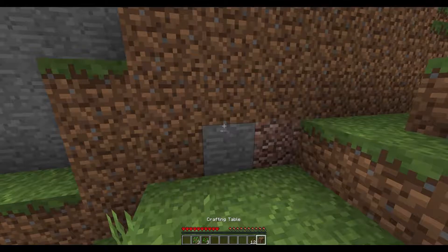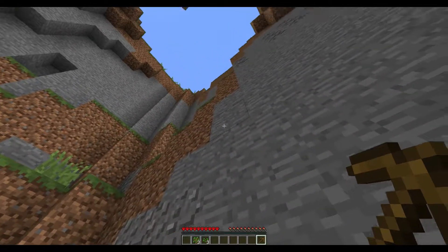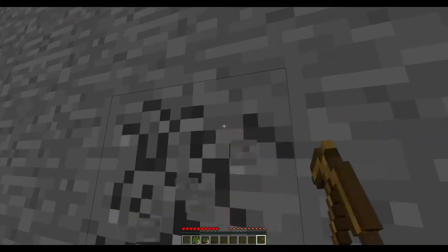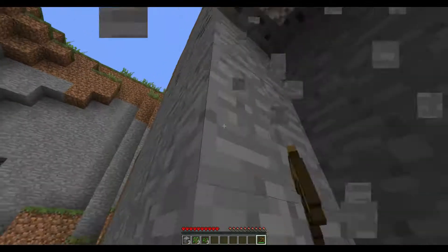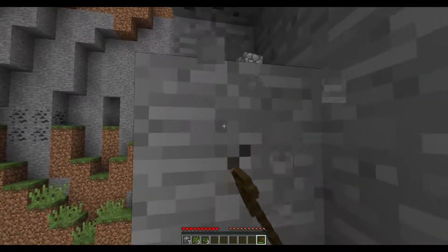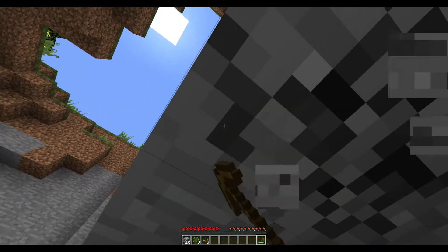We need a crafting table with sticks. Make a pick - coal's up there. Oh, made it! So yeah, I think this will be a cool series. It'll help out my redstoning abilities - I guess I don't know what to call it.